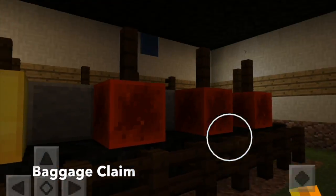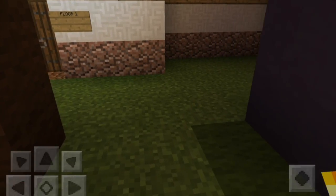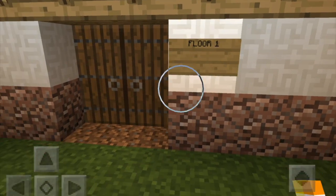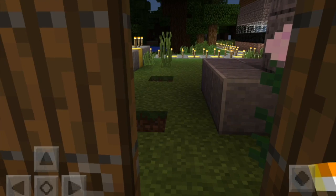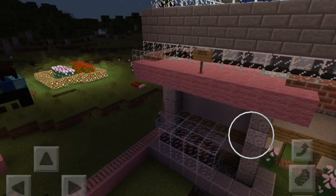A baggage claim. And this is the first floor. Up there is the second floor and there's our ladder. Curbside chicken.